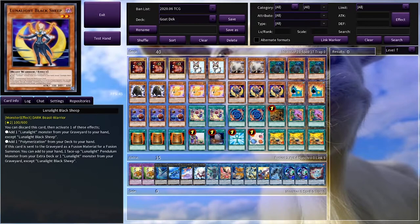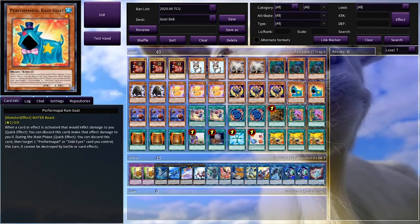Then we have Lunelight Black Sheep, which is here because it's a sheep and has illustrious horns — even three — making it extra special and extra amazing. Then we have Performer Pal Rain Goat, which is technically not a goat, but it's a goat because it has horns. So it stays.